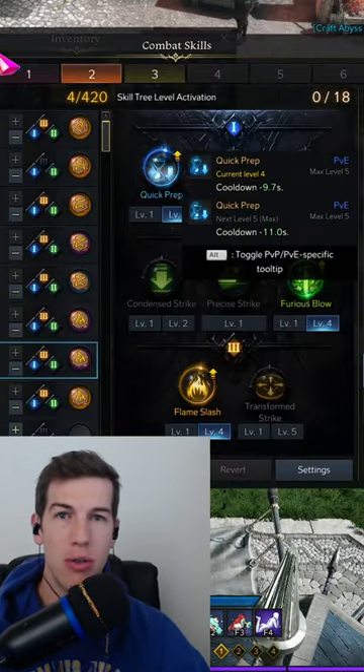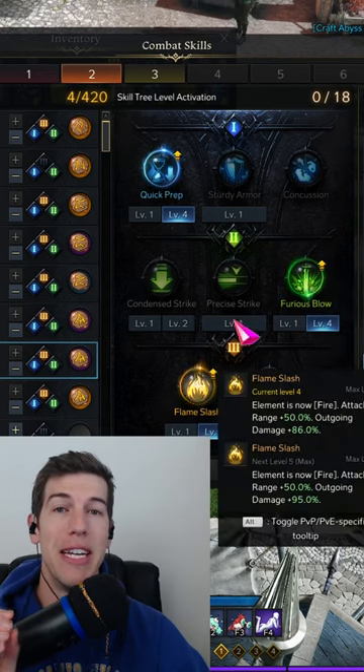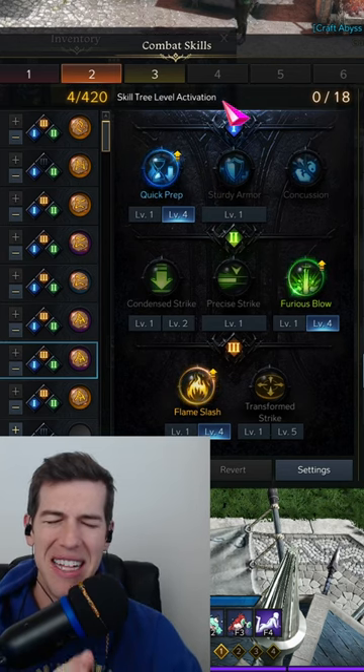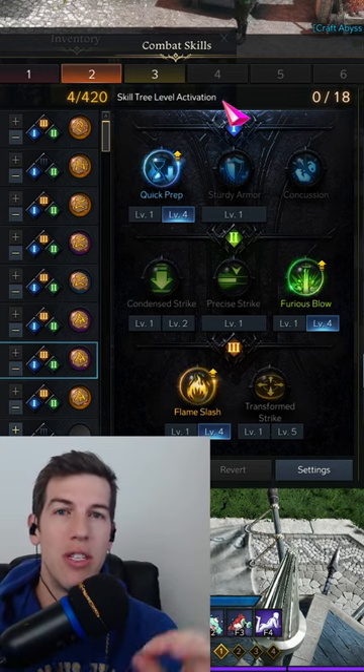What you need to do first is open up your tripod menu, look at all the tripods you already have that are level four that you need to get to level five, and then go to the auction house to see which one of those is most expensive.